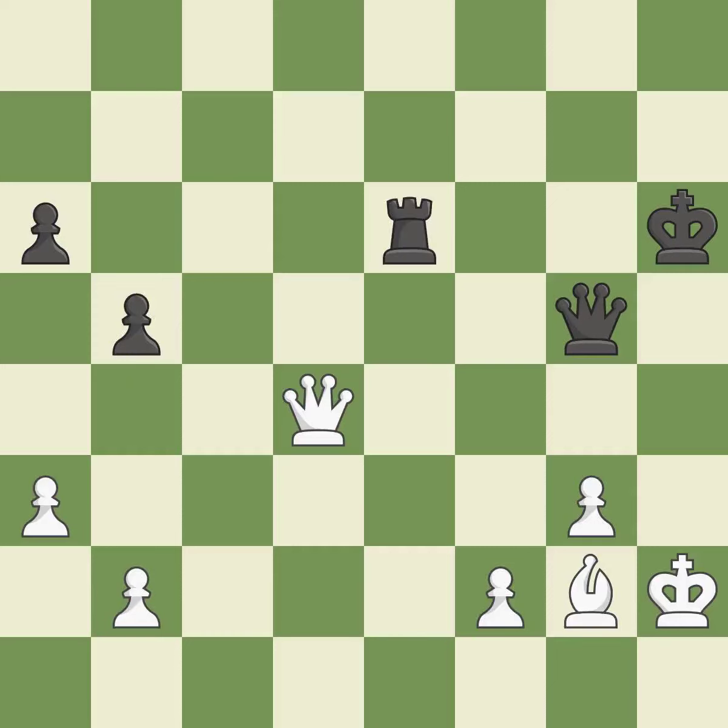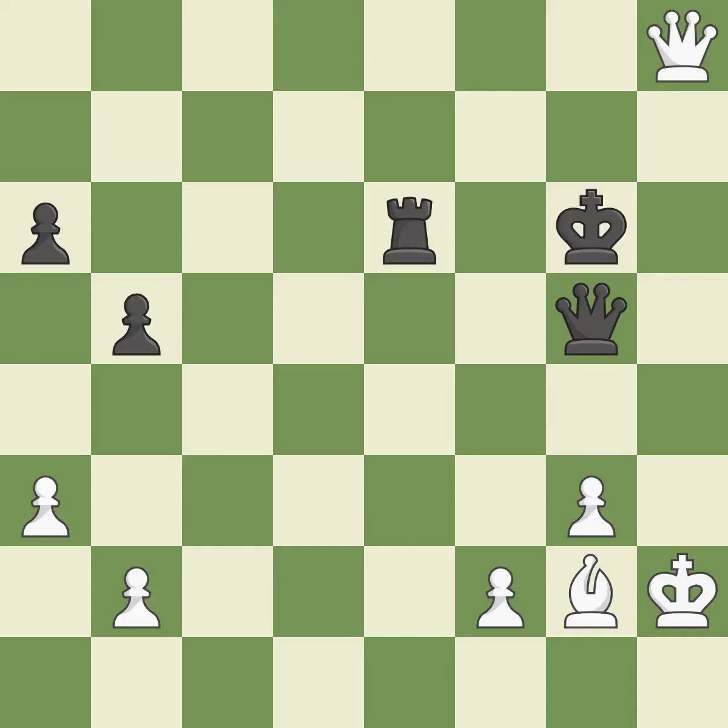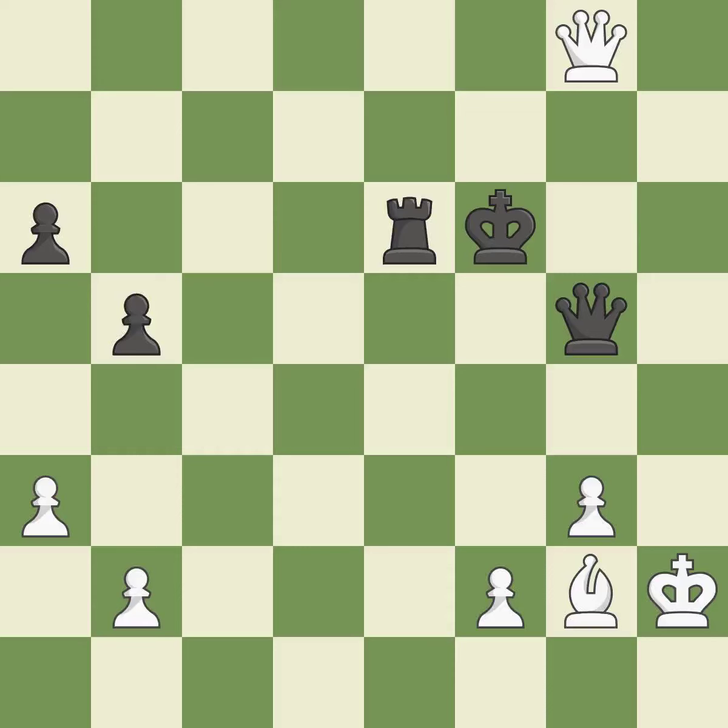This overlooks an opportunity to offer an equal trade of pieces — an inaccuracy. That's not a mistake, but it's not the best move either — good. This steps away from the checking queen — forced. This threatens to win a rook — best. This reveals an attack on a queen. This is the only move that works — a great move. This moves the queen to safety — best.